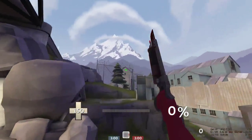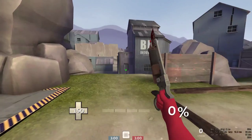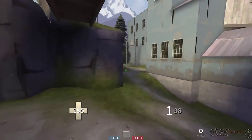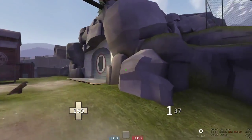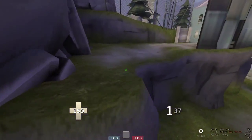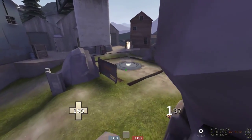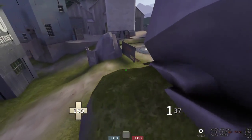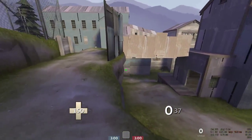Movement tricks: when you've capped the point and want to hold defensively as a medic, you don't have to run the long slope to get on the cliff. Just jump on the stone here and get up on the cliff — it's much faster. Most experienced players know this, but for newer players, always use that shortcut.